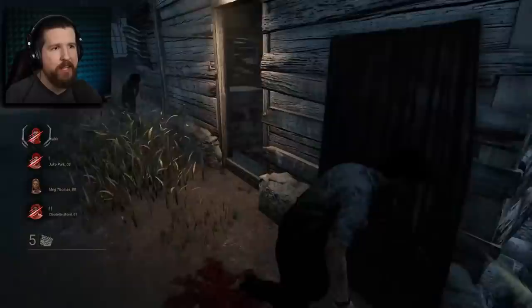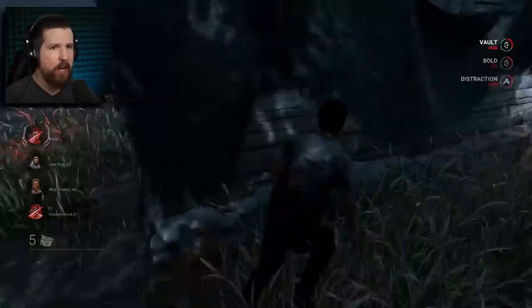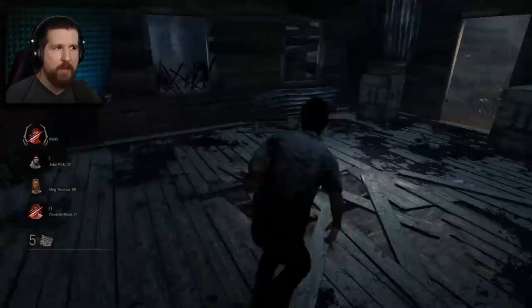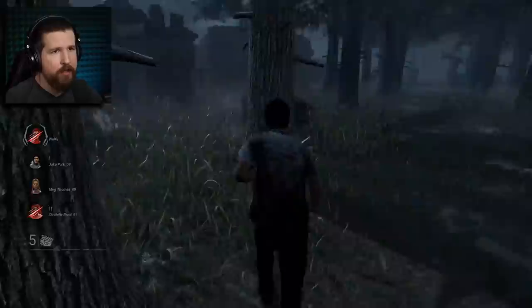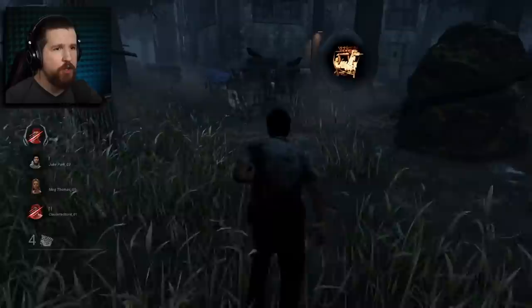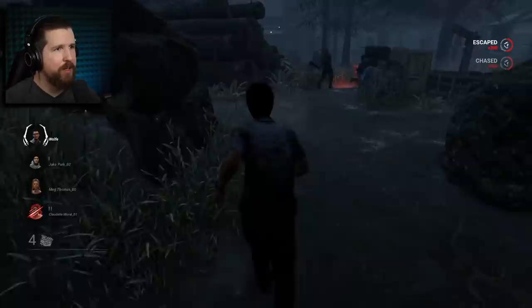Not all pallets are created equal. The killer shack pallet is very, very strong — you may hear it called a "God pallet." As a survivor on the L wall T wall tile, you want to run through the pallet and set up for the fast vault on the window — throw the pallet down when the killer gets close, then fast vault through the window. You can also save the pallet and just take the fast vault if the killer is doing something unpredictable. As killer, you want to try to cut in between and play mind games rather than chasing around the outside. Safe pallets are worth breaking, but unsafe pallets — where they'd be an obstacle for the survivor — you should often leave for survivors to make mistakes with.